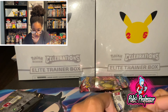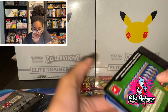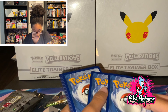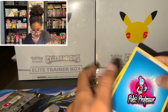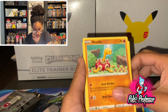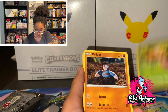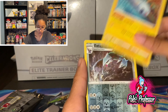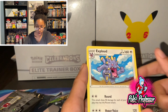Reverse Holo Sandaconda with a Stone Joiner. One, two, three, four. Fire. Water. Shuckle. Roselia. Memory Capsule. Weedle. Jigglypuff. The Fairy. Wailmer. Tynamo. Reverse Holo Excadrill. And then Exploud.